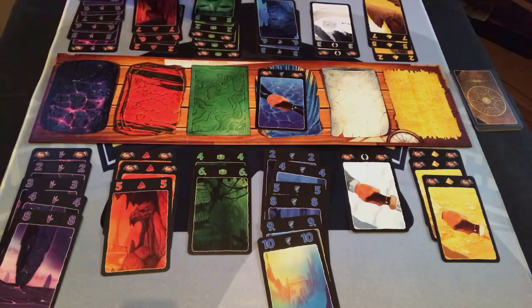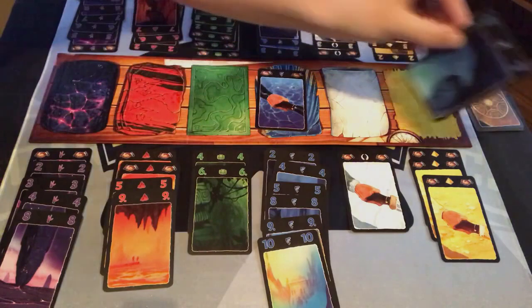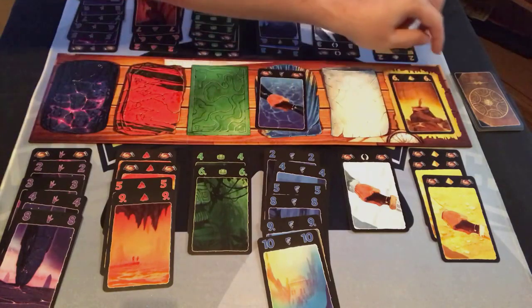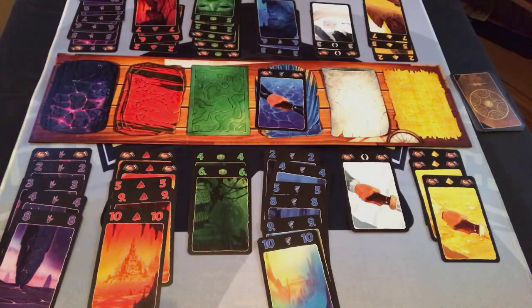They're going to go ahead and play the seven red and draw. Four red — that's worthless for everybody because we're past the four. I'm going to play the nine red and draw. Seven blue — dead to me. They're going to have to discard, even though they know I probably want it. Three green — worthless to them too. I'm going to play the ten red and take this because I need some yellow — it's going to be worth a pile of points. Then this player is going to play their eight red and draw. Blue handshake — worthless.